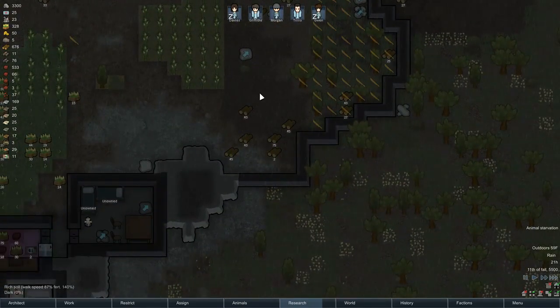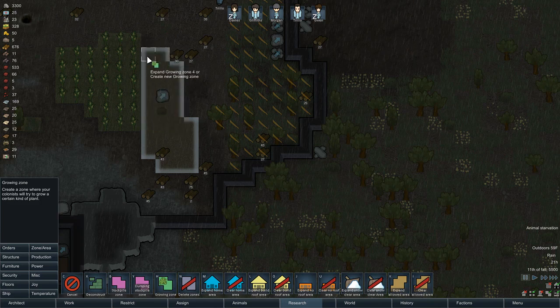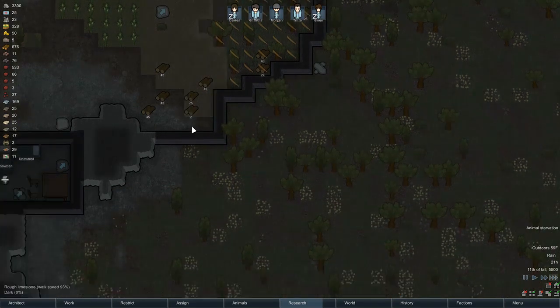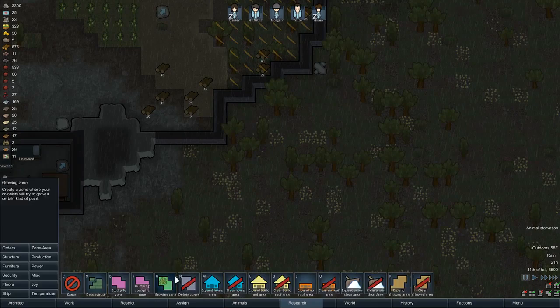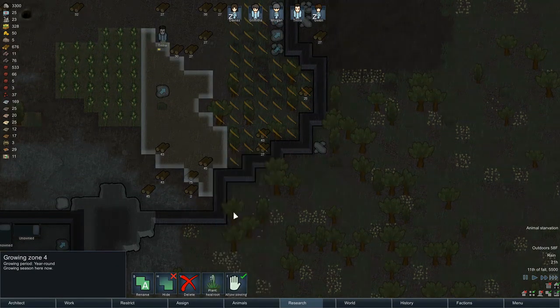It looks like I have a lot more fertile ground here. Right off the bat I'm going to make a heal root zone, because if I'm going raiding I'm going to need medicine. I also need a proper doctor — the one person I was leveling up for medicine has been crippled, so I have to figure that out as well. Let's designate heal root here.